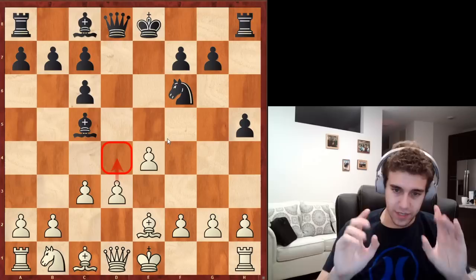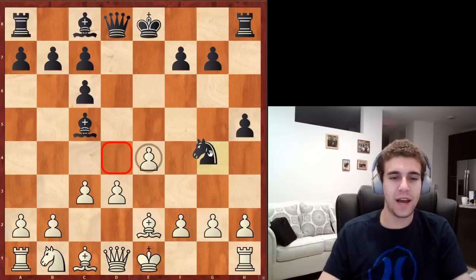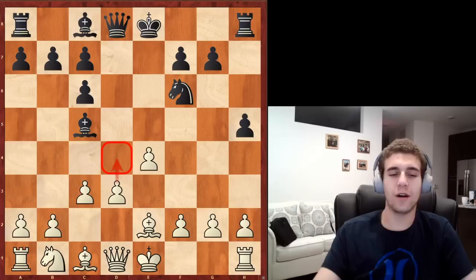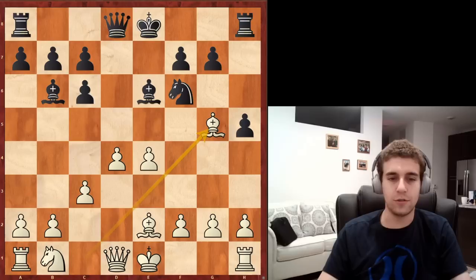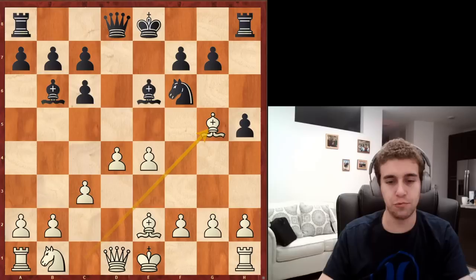The idea of c3 should be self-evident: you're preparing potentially to play d4 and slice off the bishop's control over f2. You might be concerned it weakens the d3 pawn, but Black doesn't have any pawns left in the center to exploit that. The only sensible response is Bb6. If Black plays Ng4 instead, we meet it very simply with d4, followed by h3 and Bg5. Against d4, Bb6 is prophylaxis — d4 is no longer possible because it drops the pawn.